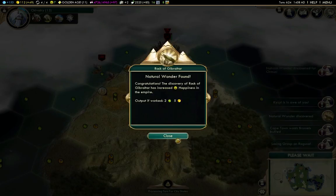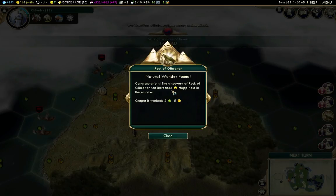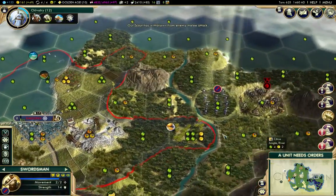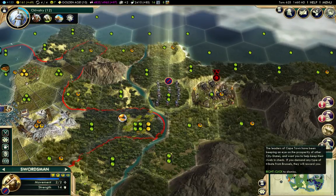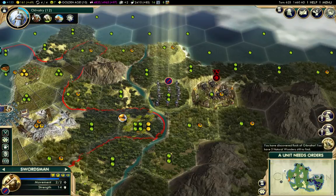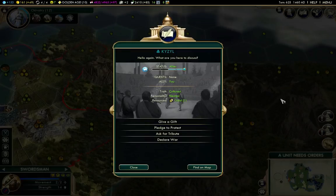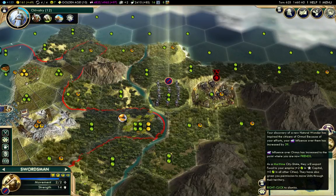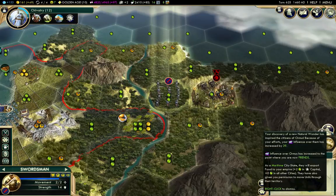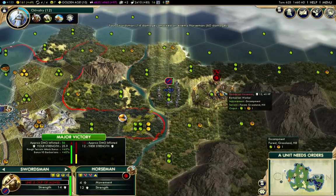There is land going past there. We found Rock of Gibraltar somehow. I got a map revealed around Kaizel, so that showed me Gibraltar — and that also improved things for Ormus, which is kind of good. Now I'll start attacking that barbarian there.